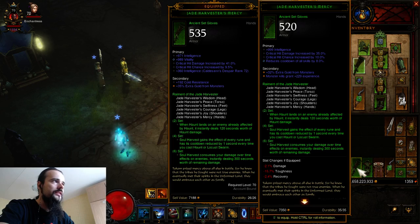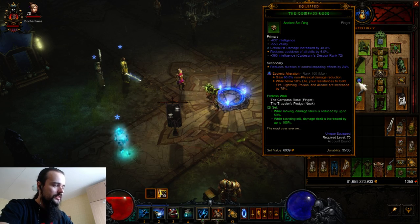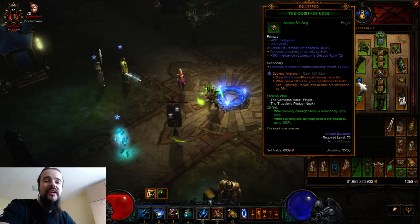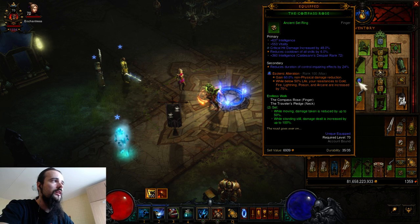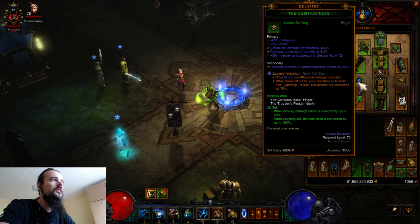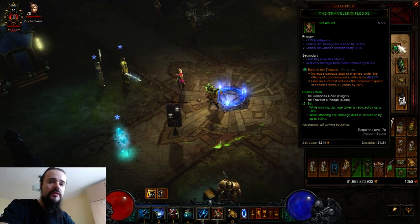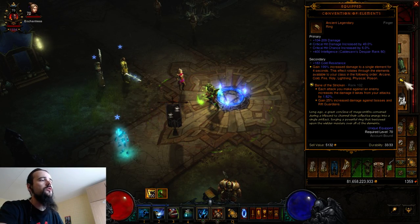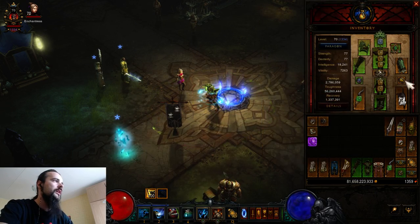The Jade set is not super tough and has no built-in damage reduction, so we need all the damage reduction we can get — all vitality, all toughness from every slot. I don't even have CDR on the gloves; if I put CDR gloves on, my toughness drops by about 10 million, which is a lot for Jade. For the legendary gems, we have Esoteric Alteration because there is no high damage reduction for this set and we need all the toughness possible. Without it it's like running naked in a Greater Rift. The second gem is Bane of the Trapped — no questions there — and the third is Bane of the Stricken, since we spam Hounds really fast so it ramps up quickly.